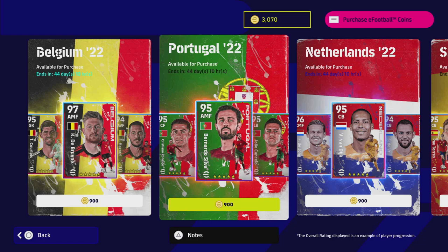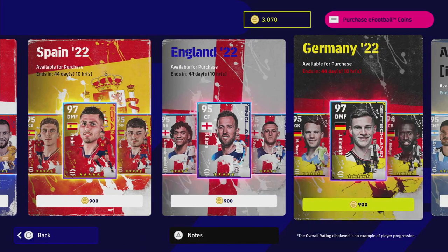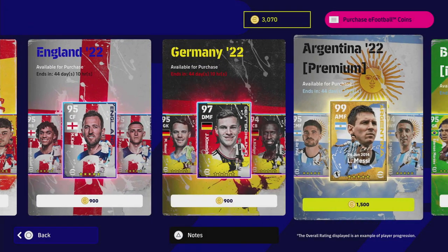Welcome back to another player pack review. Today we're going to be taking a look at the Portugal national team pack. I'm going to come out and say it - I think this is the best bang for your buck that you can get for 900 coins at the moment with the player packs. It puts it in line with the Belgium, Netherlands, Spain, England and Germany national team packs.